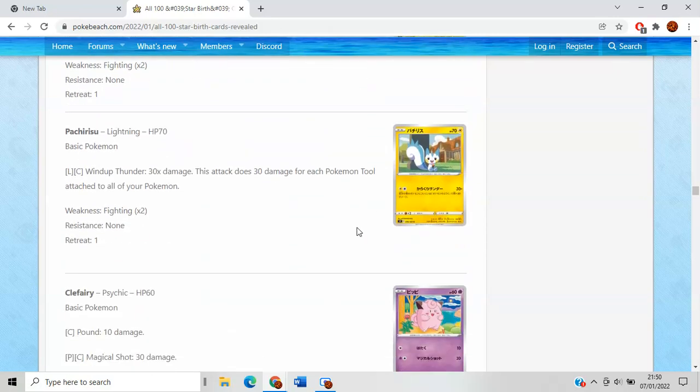Pachirisu is a fun card, probably not very good though. Wind-Up Thunder does 30 damage for each Pokemon Tool card in play. We have Choice Belt, Air Balloon, EXP Share — lots of cool things, but the energy cost is brutal. If this were for one energy I'd say it's amazing, but for two energy it just makes all the difference. You'd need EXP Shares on all your Pachirisu, or some way of consistently getting Raihan every turn. There's also a Honchkrow that lets you have four Tool cards attached to it. Could be funny — cute little meme deck, but nothing more than that.